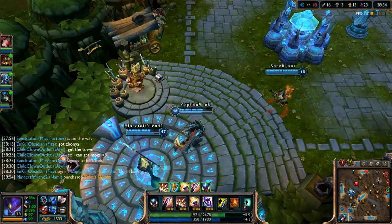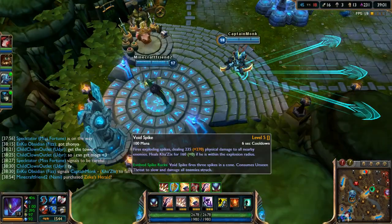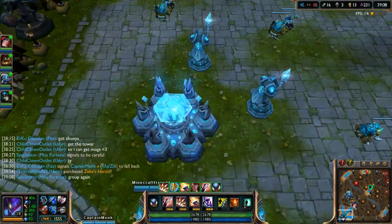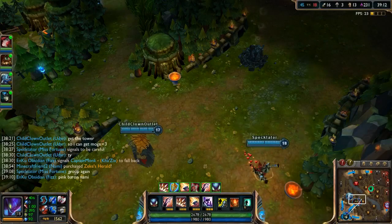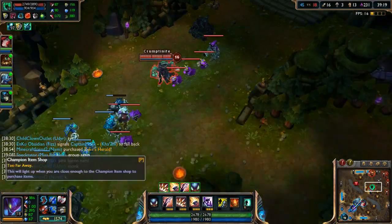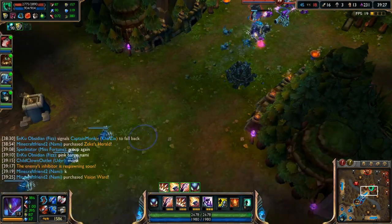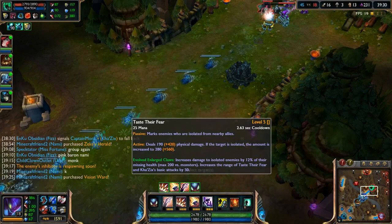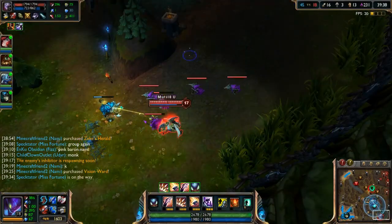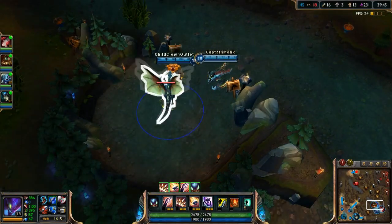We grab Giant's Belt and work toward Frozen Mallet. The slow from Frozen Mallet will be good — I find it more beneficial than Warmog's. For a last defensive item I usually get Guardian Angel, Frozen Mallet, or Warmog's. Trinity Force isn't that great on Kha'Zix anymore — it was good when you spammed Q for Sheen procs, similar to Hecarim, but I can burst them down with raw ability damage. Let's take Dragon — it's really fast now.